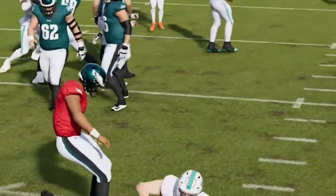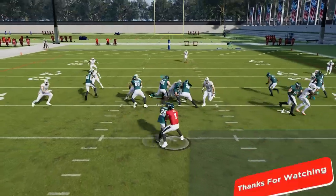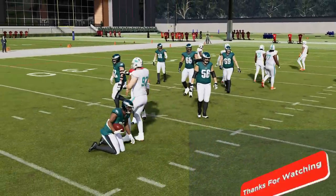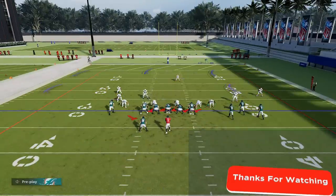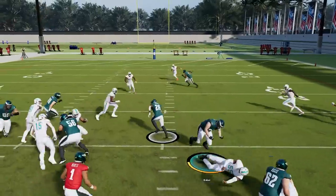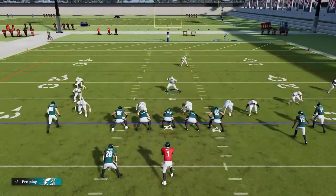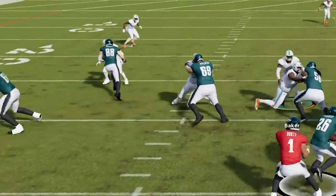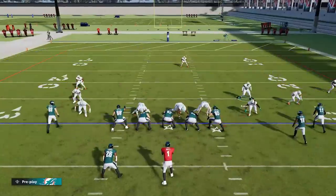Testing it out: on one side it didn't work, but on the other side you can see the guard rotates over and picks me up — that's much improved. The linemen do try to jump out on me, but I find that stepping back further to about eight yards means they're no longer paying attention.